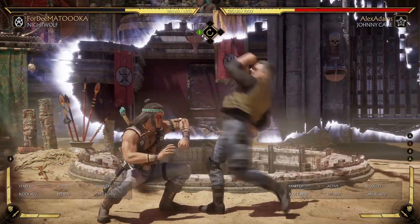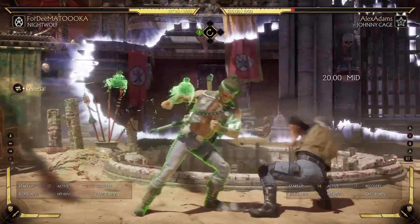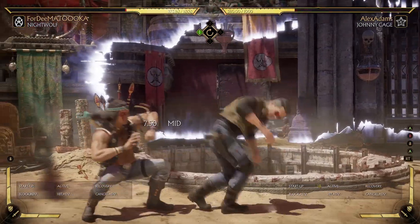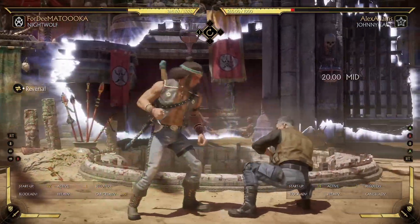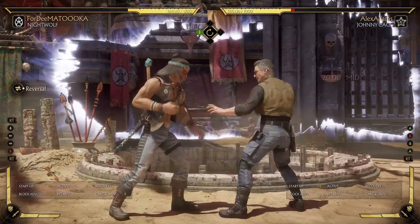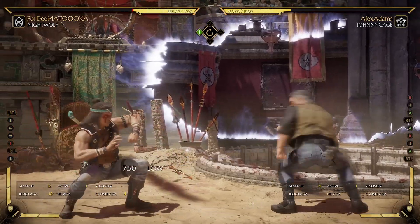So when it comes to reversals, when they are 12 frames of startup they will punish a minus 12 move, unlike normals. But when it comes to minus 11, a 12-frame move is at its limit — it's not gonna beat it. So it has to be either the same minus 12 or more — minus 13, 14, 15. Anyway, that's just an exploration of reversals. It's interesting how the frames are different for reversals versus normals even though you buffer them.